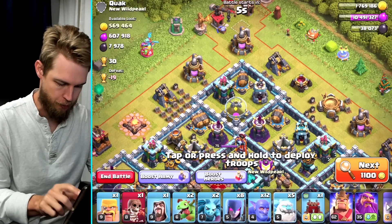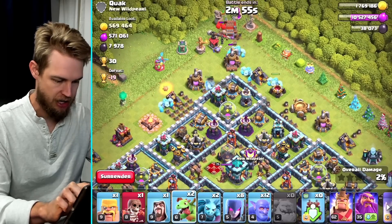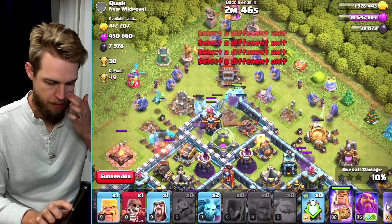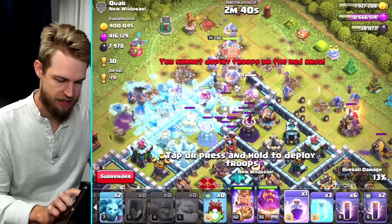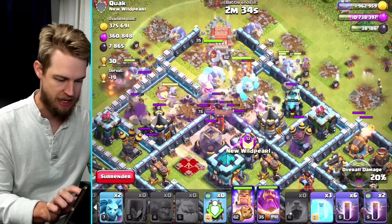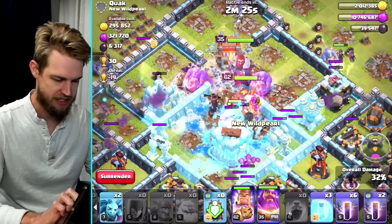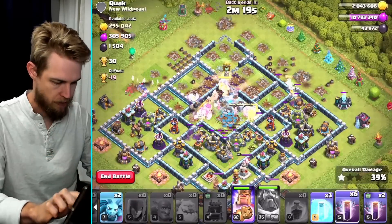Coming in — ice golem, ice golem, golem, wall wrecker, baby dragons positioned tightly because of the air defenses, then bowlers. King in once the wall is open, warden in — very nice. Super wall breaker, and a rage spell right into the core to help take out the enemy queen. With all these ice golems in the core, I don't think I need the warden's ability just yet — I'll save it for the town hall. Once the town hall goes down and the king is locked in, warden's ability. That's awesome.